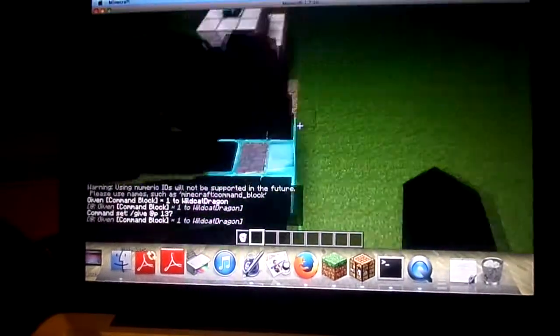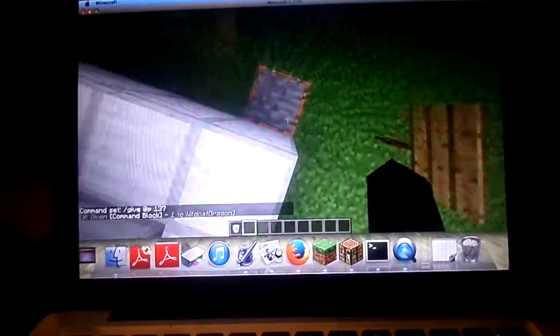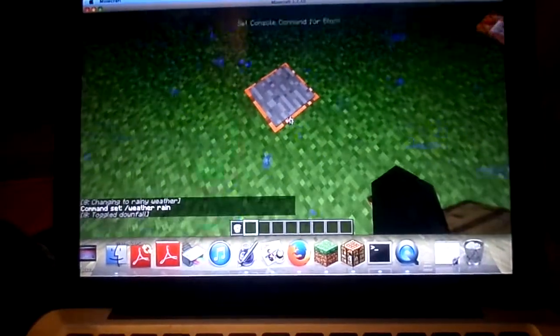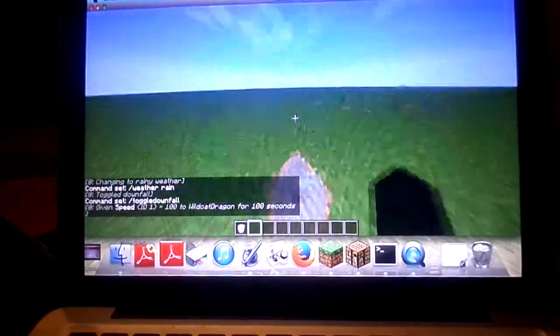This one is '/clear' — I'm not going to jump on it because it would clear my inventory. Then there's rain: you can click on this, it's '/weather rain'. And then 'toggle downfall' to stop the rain.